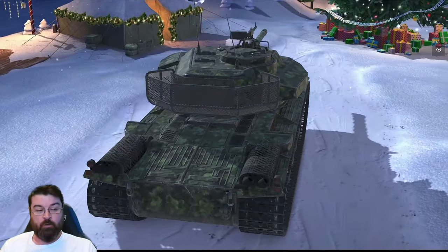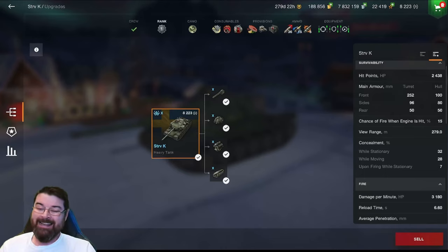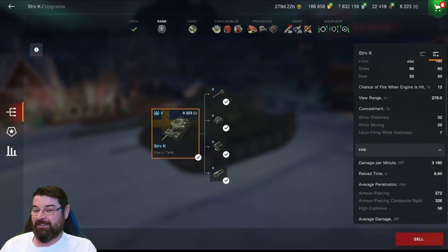Let's have a look at its overall stats. The hit points are 2,438 — pretty decent. The frontal armor is decent both turret and hull, although the hull is around the hundreds. Remember, this is a pike nose, like the Kranwagen. The sides are not too bad but not exactly thick, and side scraping isn't advised. The rear is pretty terrible. View range is 279 meters, which for a heavy tank is pretty decent.